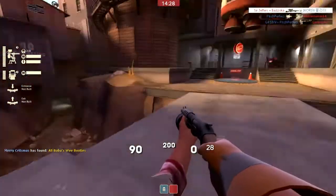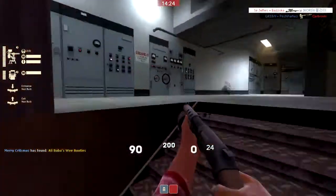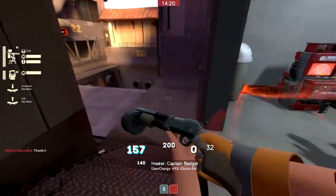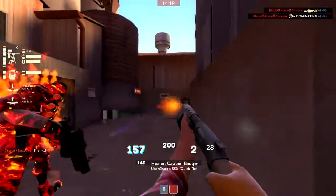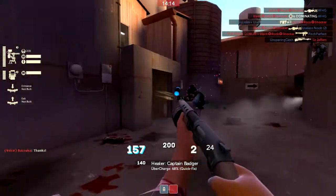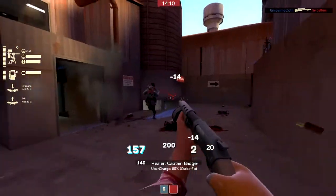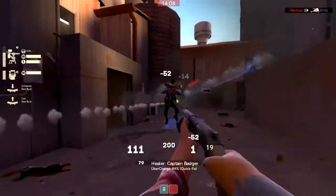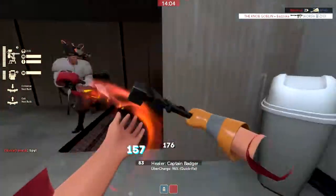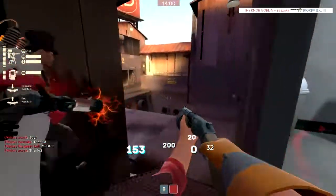I just have a hard time using it because when I click a shotgun, I aim and click and expect it to hit as soon as I press mouse one. But that doesn't happen with the Panic Attack — I have to load up first and then it fires. That delayed kind of aiming is just not for me.